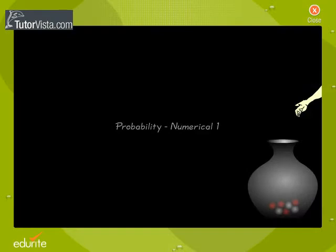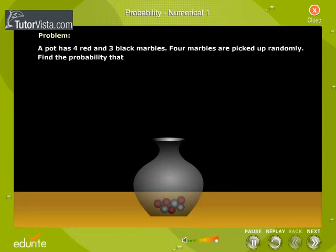Numerical. A pot has four red and three black marbles. Four marbles are picked up randomly. Find the probability that two marbles are red, all the marbles are red, and all the marbles are black.